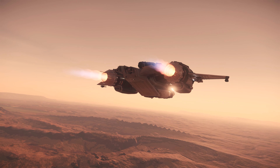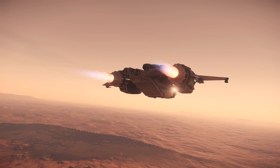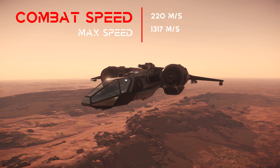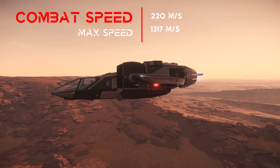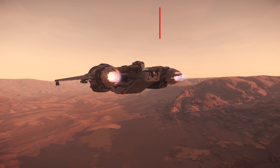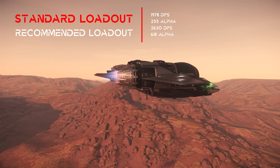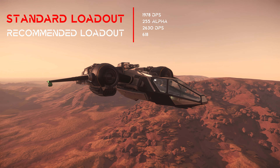Another advantage of the Buccaneer is its speed. The thrust gives this little beast, consisting of weapons and thrust, a significant propulsion. With 220 meters per second combat speed and 1,370 meters per second maximum speed, the Buccaneer is very nippy. The firepower, as expected, belongs to the upper end of the light fighter category, with almost 2,000 DPS in the fixed standard loadout, or even 2,630 DPS in our recommended loadout.